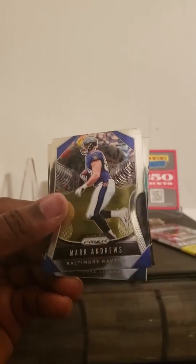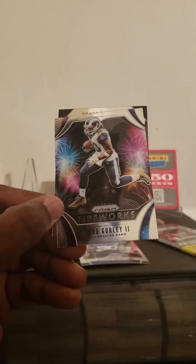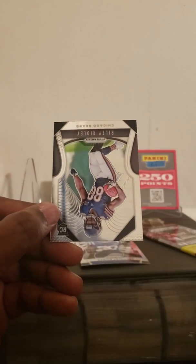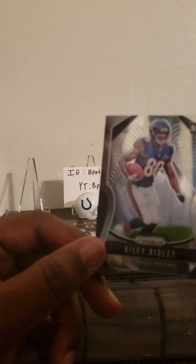Pack nine: Mark Andrews, Cory Davis, a Fireworks insert of Todd Gurley — nice — and a rookie card of Riley Ridley.